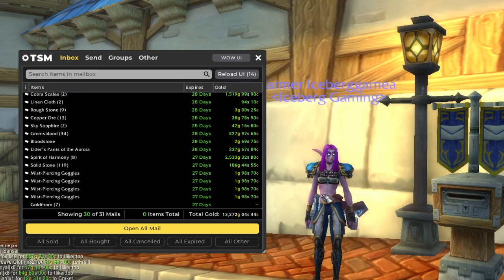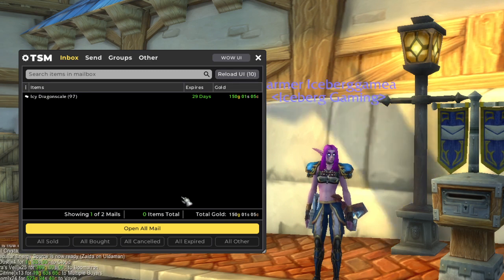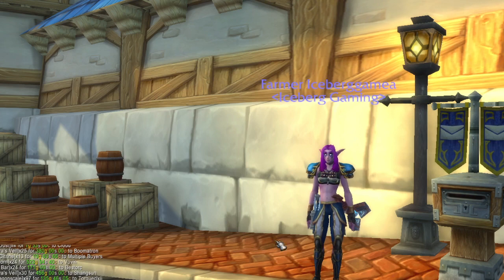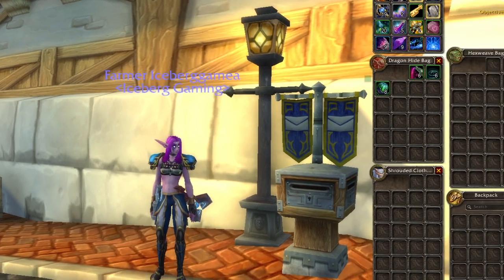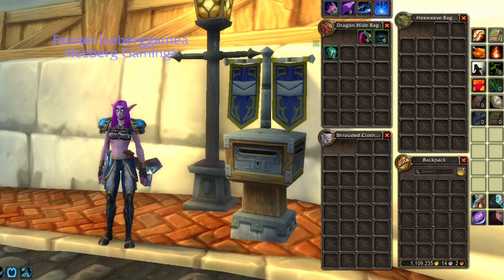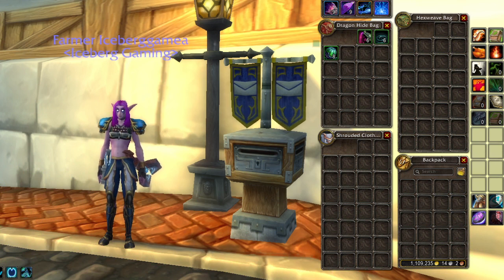We were at 1,050,000 gold before, so this should put us just over 1.1 million now. Yep, 1.1 million. That's passive income, baby. You've got to get those auctions listed up, and then you can basically just sit back and let the gold roll in.